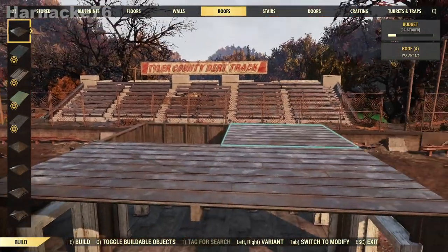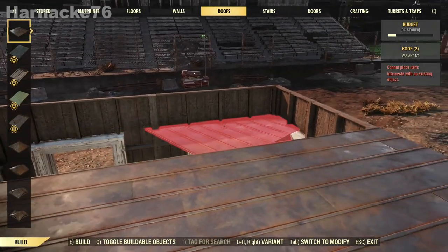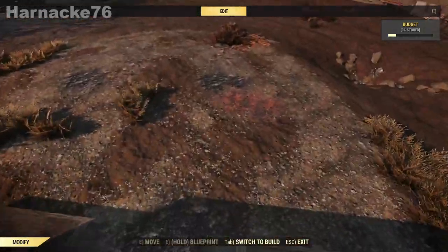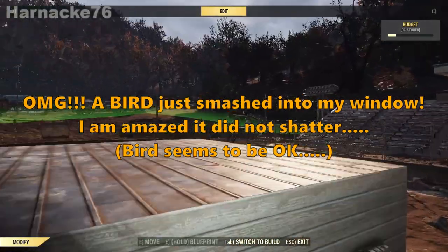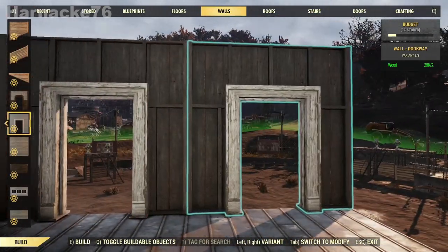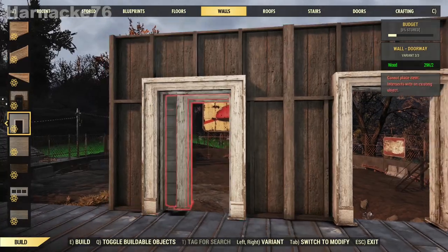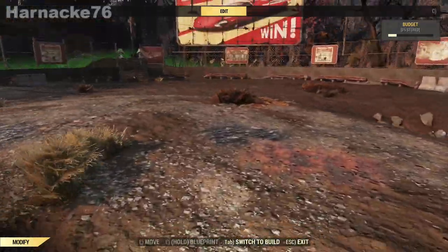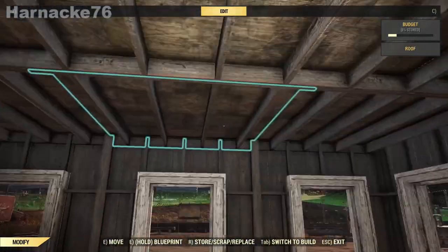Now we've got our walls in, I'm going to put in some basic vanilla roofs. Now we have our roof pieces on — what we're going to do is put walls on top of the piece that will be floating. This is why we need the walls underneath, because you cannot build a wall on top of a roof unless it has support from underneath. So it's important to have the walls underneath, then place the upper ones on top, and then in a little bit we will be removing the underneath ones and leaving only what is above the roof.